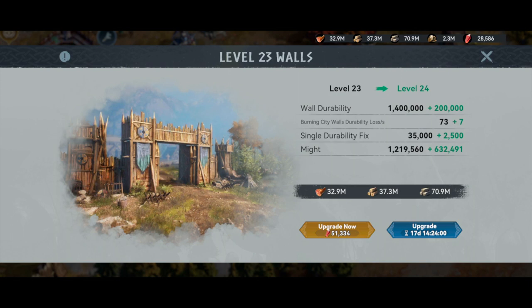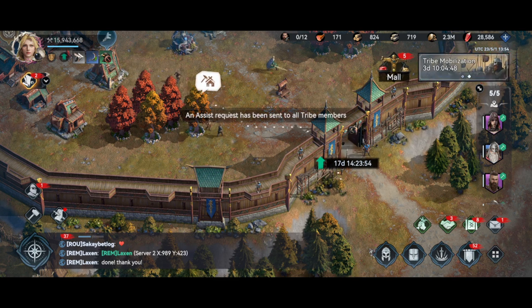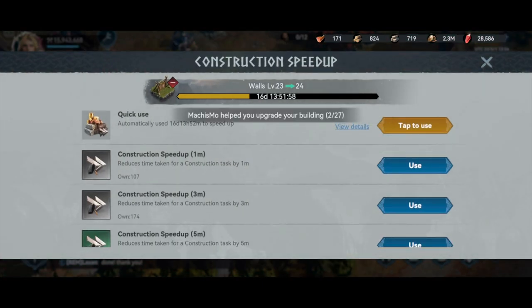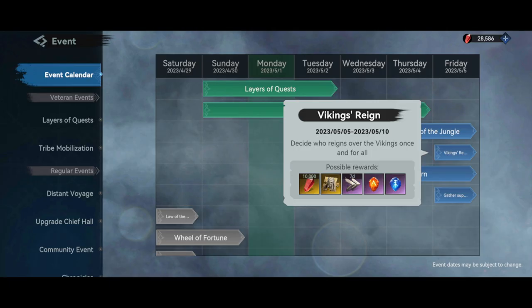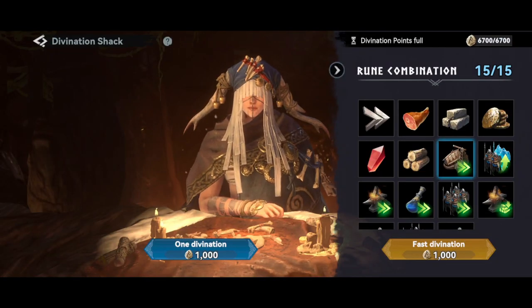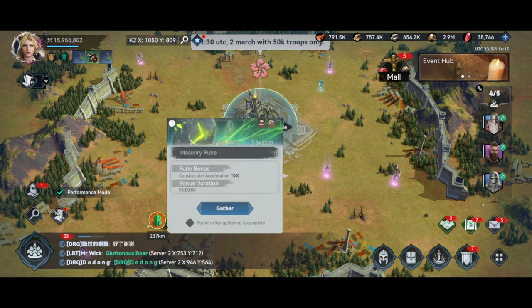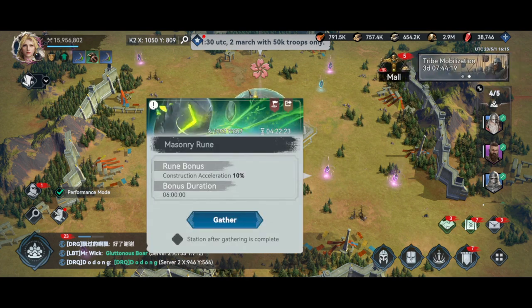Now let's talk about speed ups. The first thing you need to ask yourself when thinking about speeding up a construction is: do I have enough resources to instantly start my next required construction? If the answer is no, then you should wait, else you will be wasting time — literally. A second question is: are there any events within the next few days that give me rewards for completing constructions? It is always beneficial to try and finish large construction jobs during the first day of the Viking Reign event, which gives you immediate rewards and event points for doing so. Make use of the divination shack's available buffs to construction as and when needed, as well as construction speed increases from runes around the temples. And if possible, request construction buffs from your current king of the server — all of which will save you speed ups.